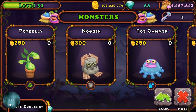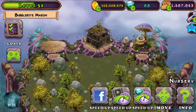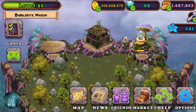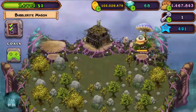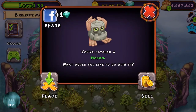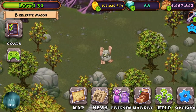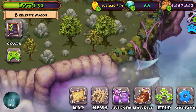So I'm just going to buy a Noggin because it doesn't take that long to hatch. Mirror Island is like a different version of Plant Island. Now I'm going to place down the Noggin, and the castle isn't that much to upgrade either, I don't think.